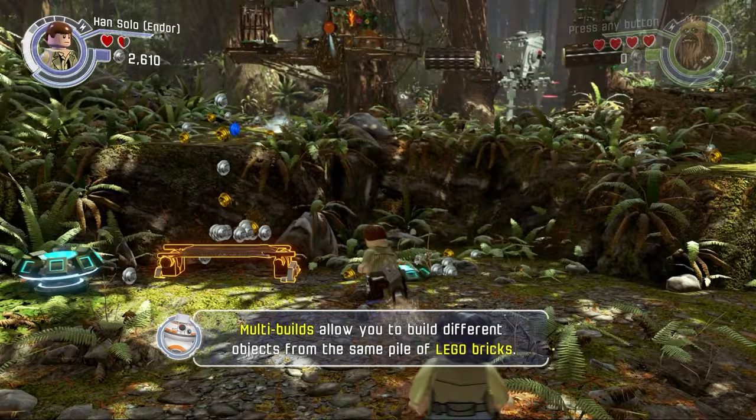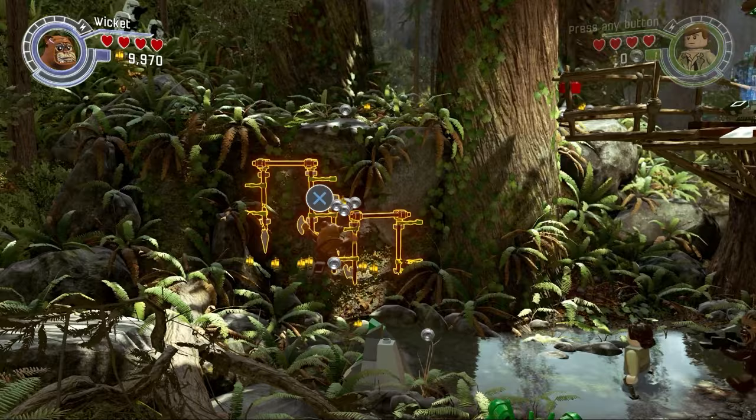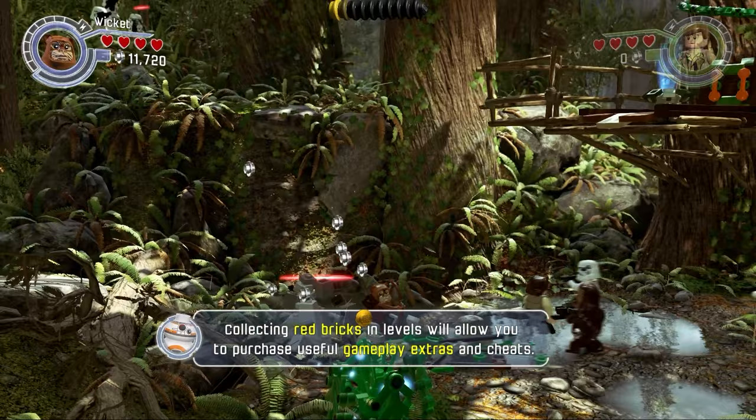I managed to grab the first red brick with ease, which was a nice change because usually these come later when you have to go back on free play to mop up the collectibles. In this Lego game, when you build things to allow you to progress, you are presented with multiple choices, and sometimes the other builds can allow you to reach collectibles. In this case, it allowed me to reach that first red brick and also grab my first trophy for disassembling and rebuilding it again.